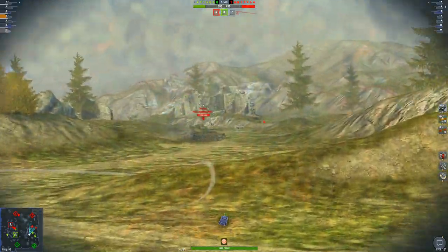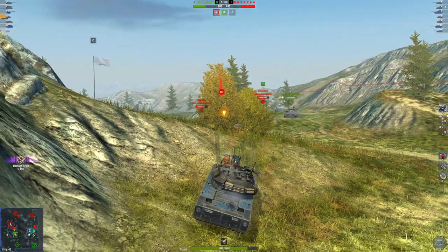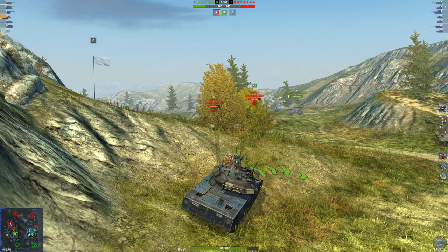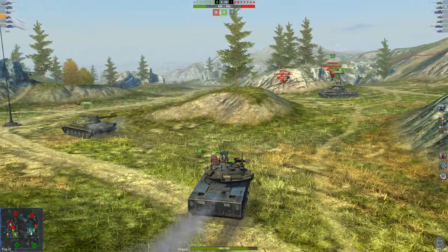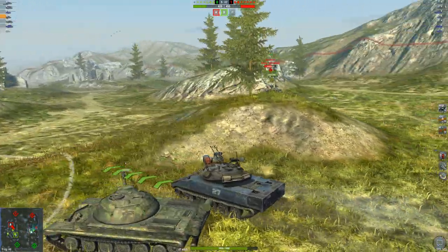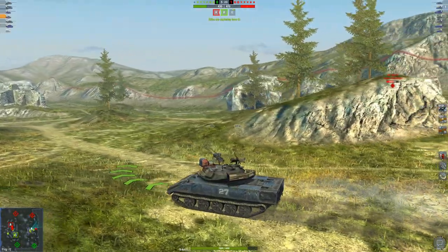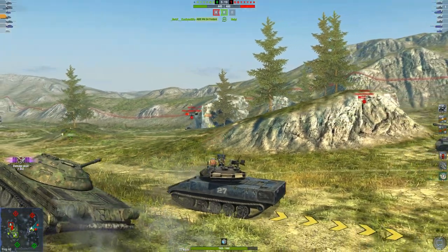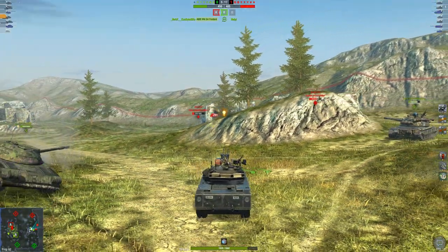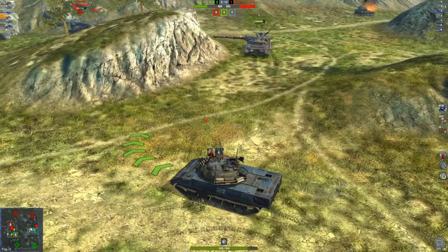We got the VK-72 off to the side, and we also got the Bat-Chat right there — boom, Bat-Chat shoots me for 277. I hit him back for 617. That is double the damage. That's just insane. We're going to drive straight over towards this Charioteer, because I have a feeling it's going to be a free little bit of damage. There he is — thank you very much for 655 of your hit points. I received zero in return, and all our T-22 medium needs to do is poke this guy and finish him off.